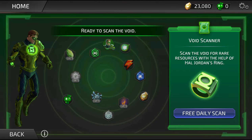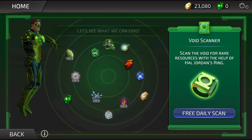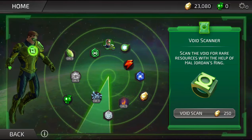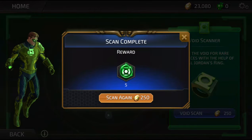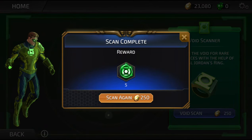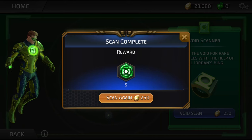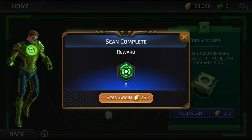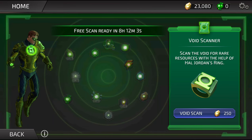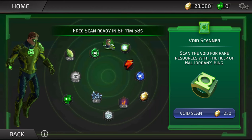Maddie goes ahead and spins the wheel for the very first time ever on the channel. On our very first spin we get five willpower energy — very cool! We get one free spin per day, so we have to make sure we do this every day on the channel.